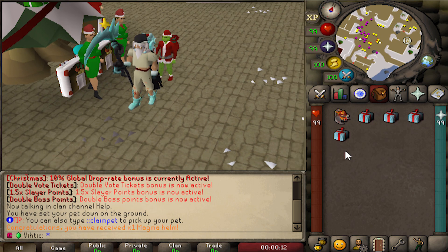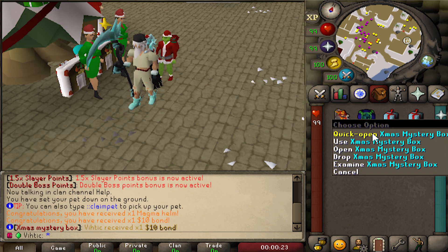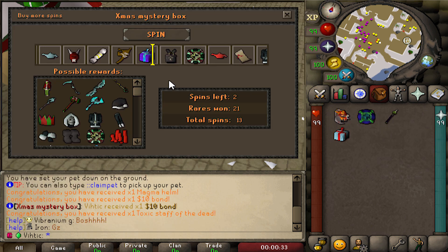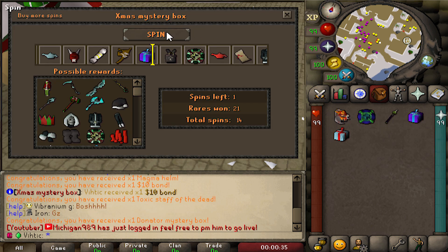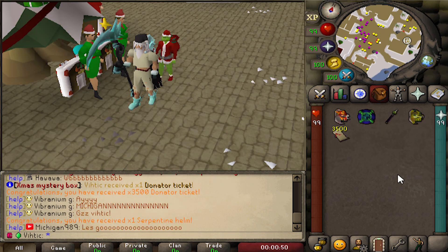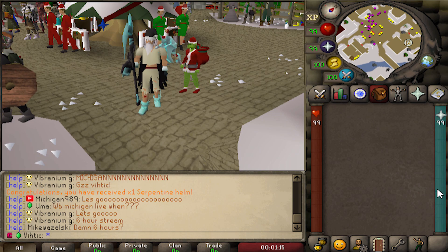We're opening five more - don't worry, I'm not dipping into yours. Quick open: magma helm, that's good. Long open: ten dollar bond. Quick open: toxic staff of the dead. Oh - donator mystery box! Quick open the donator mystery box - serpentine helm! Alright guys, that is going to do it for today's video on Elix's Christmas event.